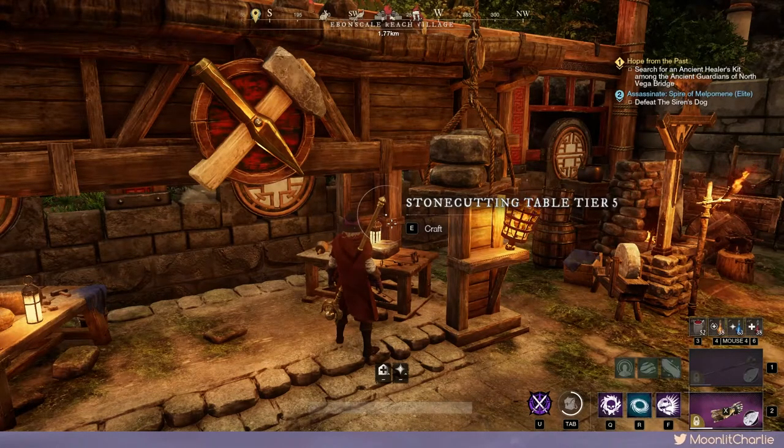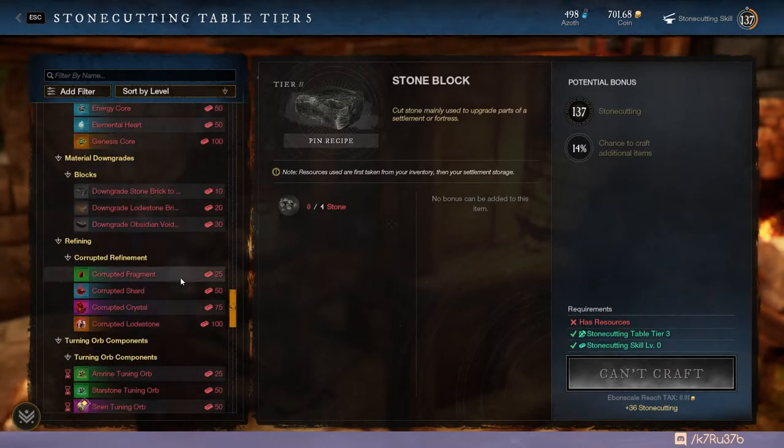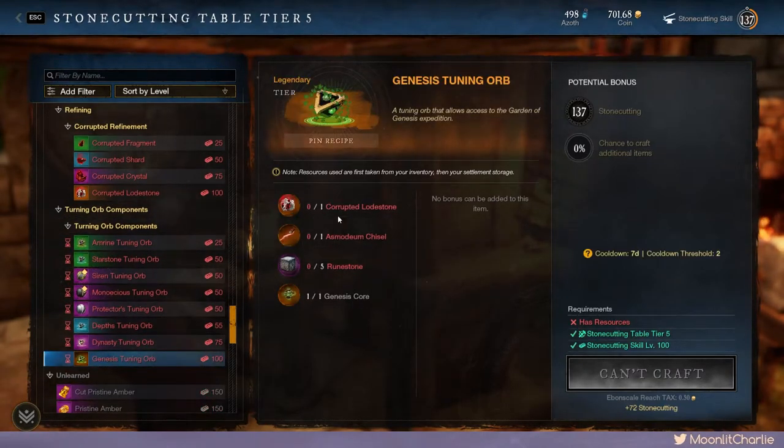Crafting orbs have had an update too, with significant reductions to crafting costs for expedition keys. The Eternal and Elemental Hearts now only require 10 of each moat, so you only need 30 instead of the previous 150. The Undying Heart now costs two of each quintessence instead of six. The Dynasty orb now only costs one corrupted crystal instead of two, and requires eight obsidian void stones instead of ten. The Lazarus orb now only costs one corrupted lodestone instead of three, and the Genesis orb costs one corrupted lodestone instead of two.